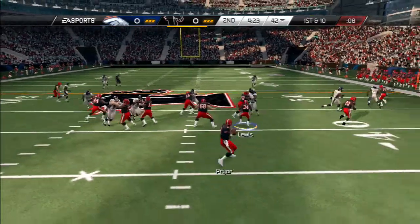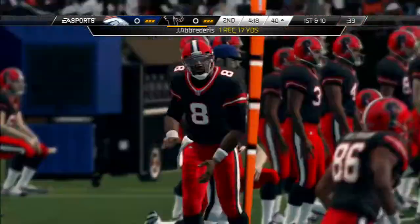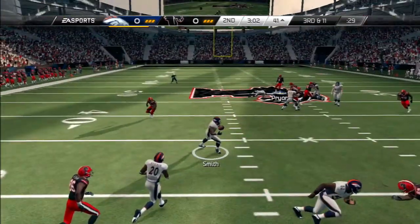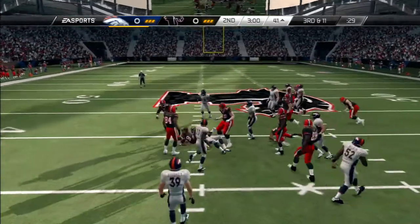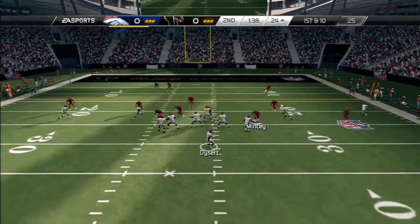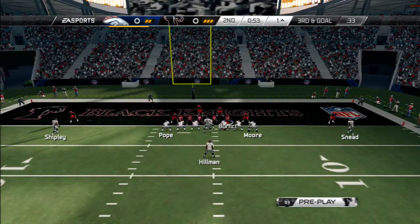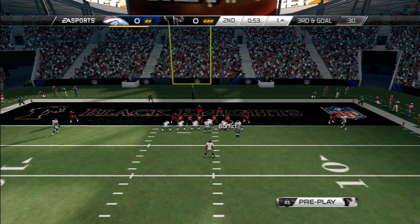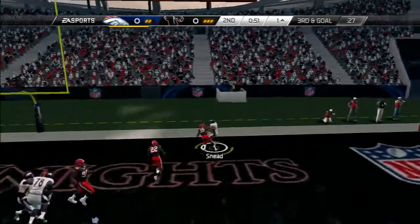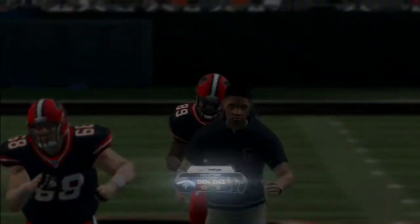Here we go in Game 4 of the preseason, facing the Broncos. In the second quarter, Pryor finds Aberderis fitting it into a tight space - good to see a great pass out of Pryor. But then another interception from Pryor, turnovers spiking up again. Backup Zach Dysart finds a rookie wide receiver - possibly out of Alabama - for a score. The Broncos score near the end of the half and go into halftime up 10-0.